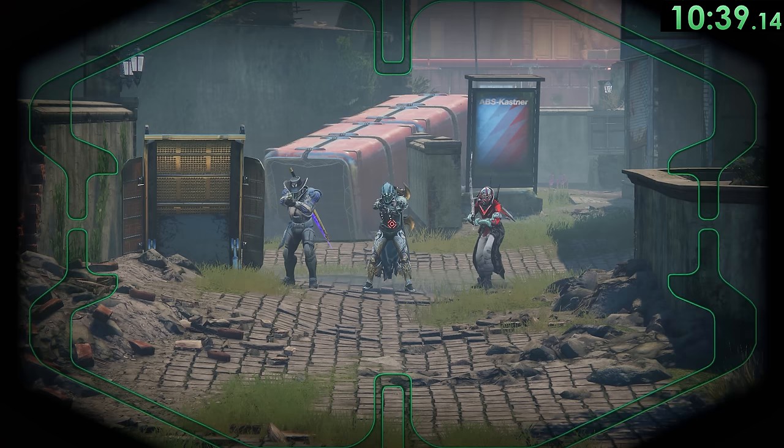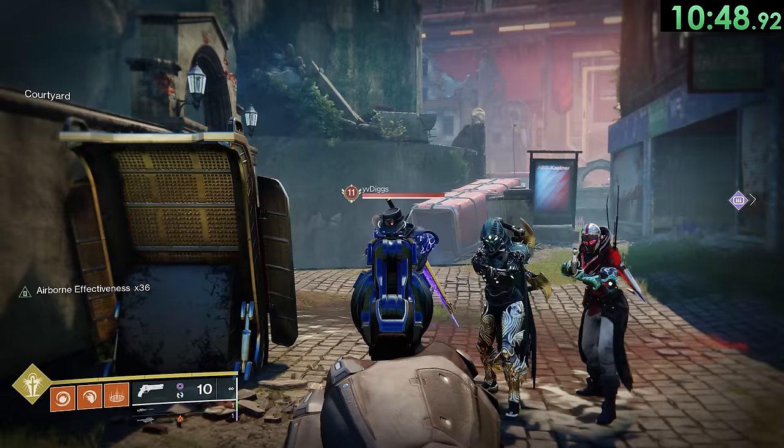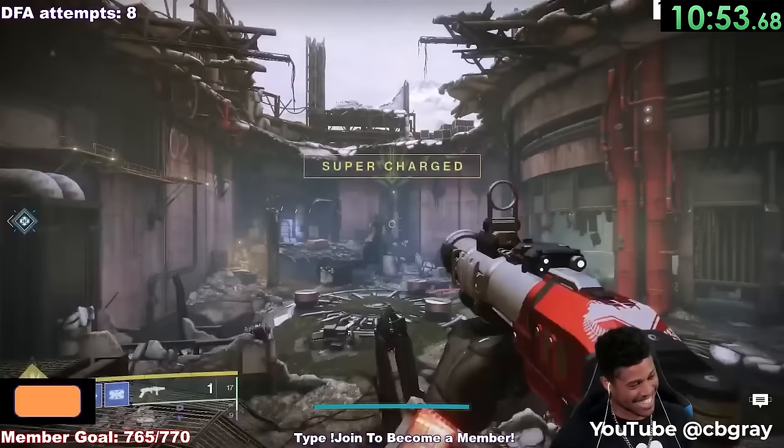Titans, Warlocks, and Hunters all have exactly the same health, recovery speed, and movement speed. A lot of people assume that Titans are intrinsically more tanky or that Hunters are faster, but in reality they are all identical at base. Some of the Black Armory Forge locations are actually still in the game and you can go visit them by going out of bounds.